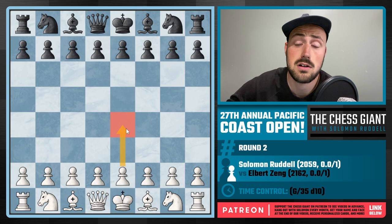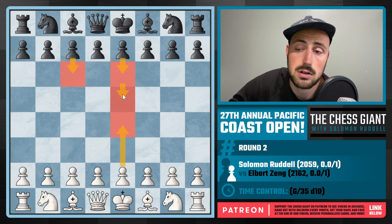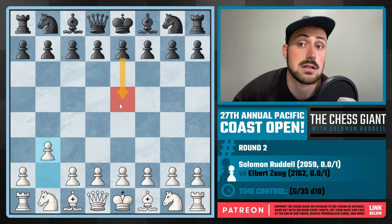I was thinking: do I play the Hippo again? Do I play E4? Do I go back to my regular E4, which I did for a very long time? At that point, there are so many things Black can play. He could be very well versed in the French or the Caro-Kann. I could face E5, and a ton of different things can happen. I decided: you know what, I'm just going to play B3 and see what Black does. If Black plays a move like E5, I'll get a reverse Owen's Defense type game with Bishop B2.